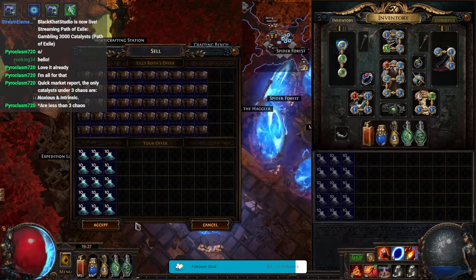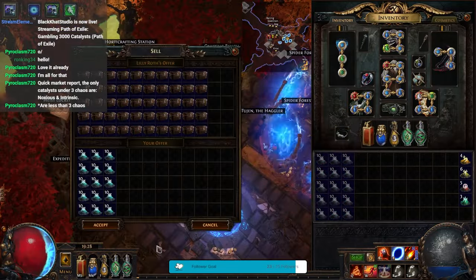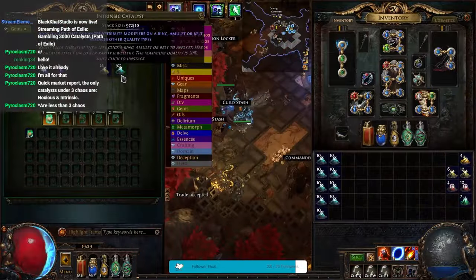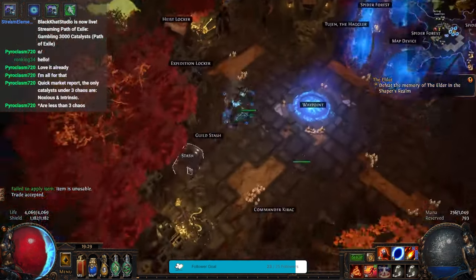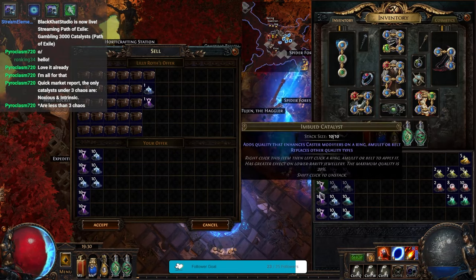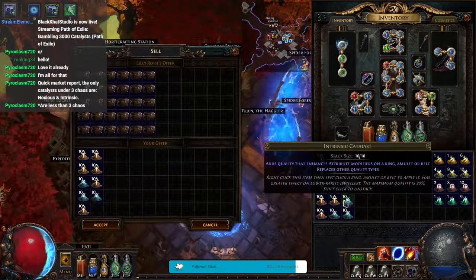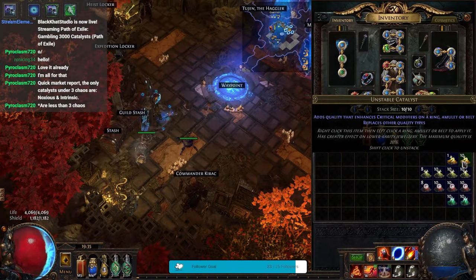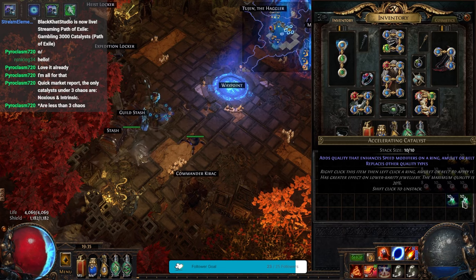Now we're going to do the 1800. We have three times the number of intrinsic that we did of the other two, so I'm hoping to get three div profit — that would be ideal. Anything that comes out that's not one of these four is going right back into the mercantile tab.